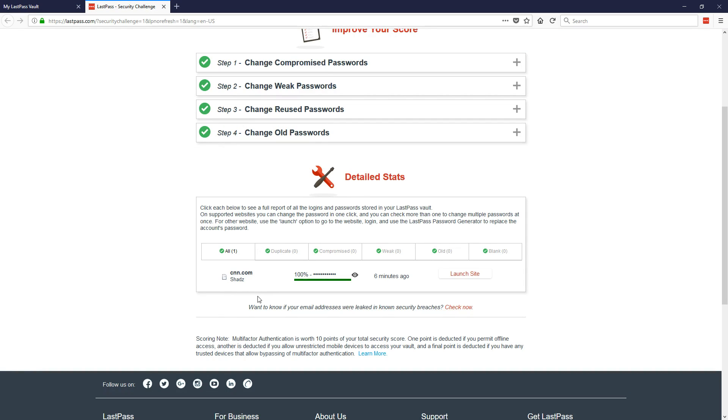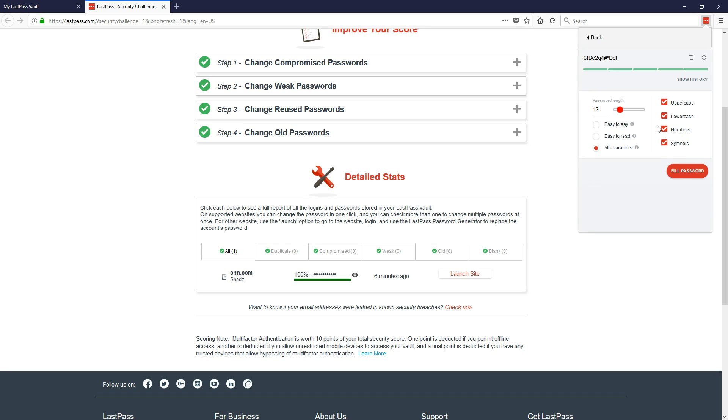For CNN, since we got LastPass to create the password, it's 100% — the password is totally secure for that website. Different websites have different measures for password security, so this password may be 100% for CNN but might only be 93% for somewhere like Google. What you can then do is go to the password generator and increase it to, say, a 20-character password to make it 100% secure. For me, as long as it's green and at least 95% secure, that's generally a very strong password.